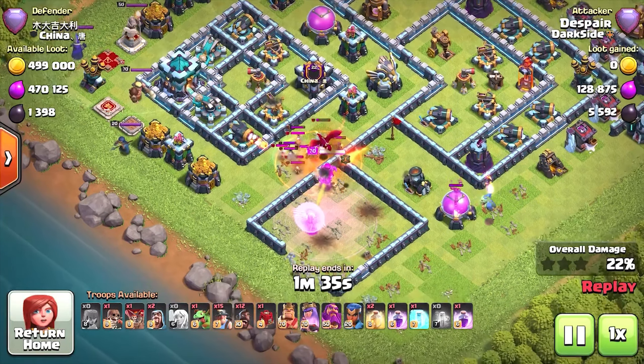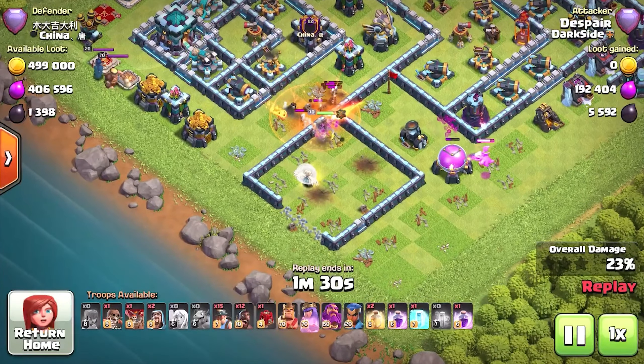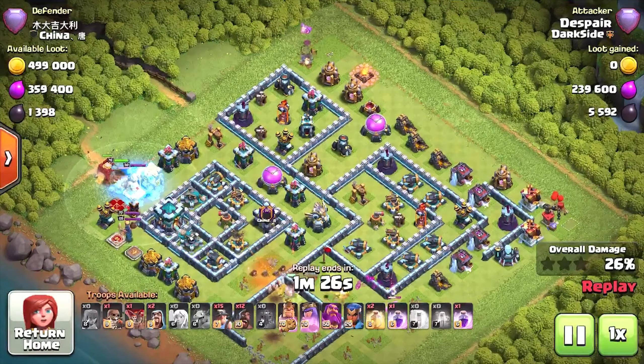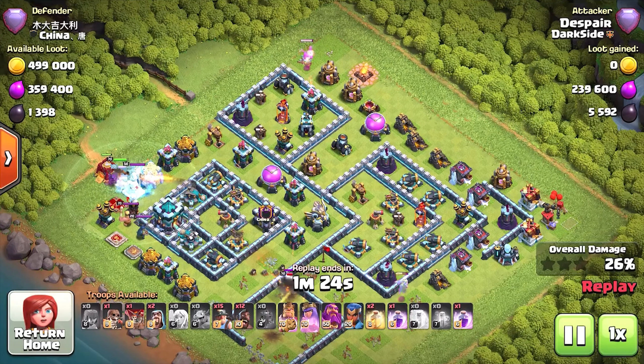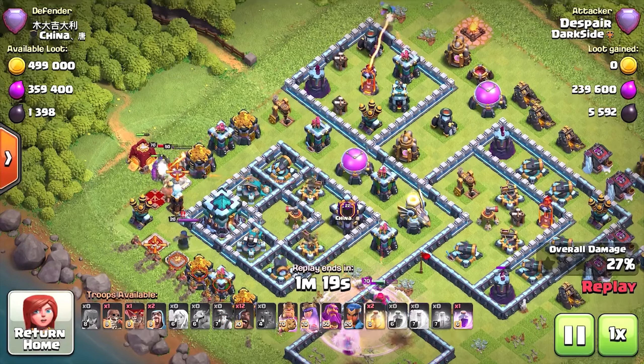Look at the value that baby dragon is getting — pretty much walked that entire side right there. That's why I put one up at the top there too, figured it'd get some value as well. But then it ends up going straight into the inferno. Then King, the siege on the left.